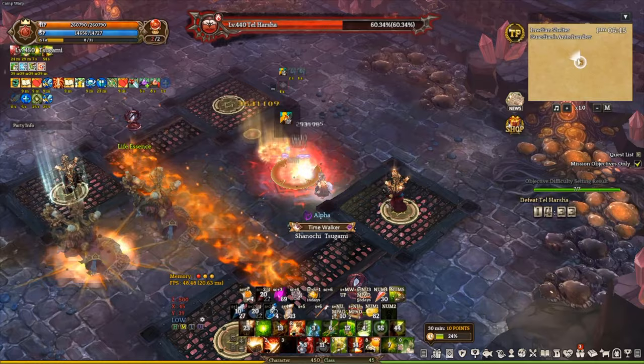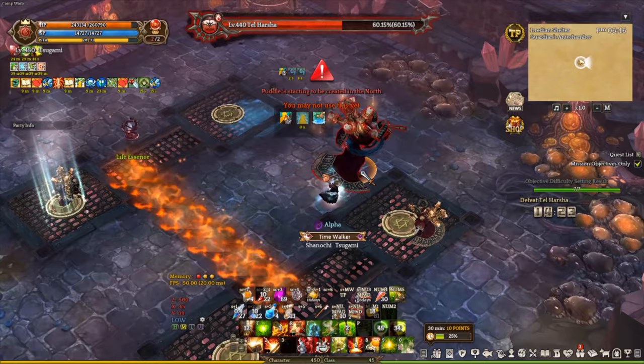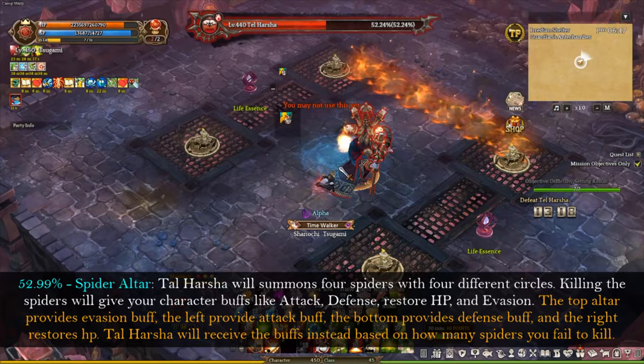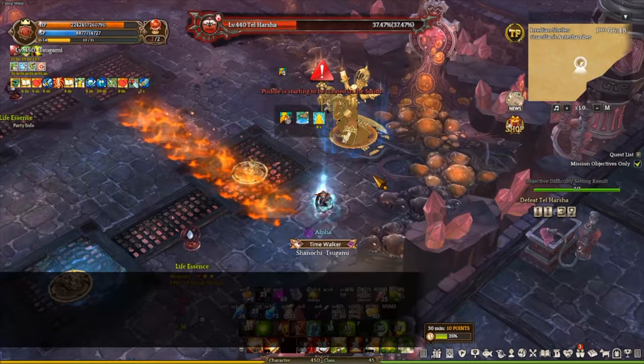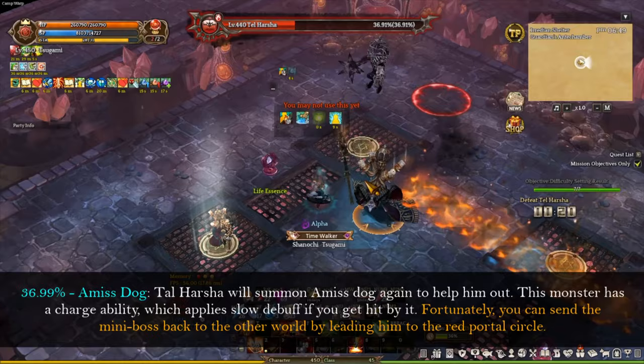Another thing I want to point out is that Tar Hashtag has two different teleport abilities — one that summons multiple illusions and jumps away, and another where he teleports toward you and does explosion damage. Not only does that explosion deal damage but it also knocks back your character as well. So keep that in mind when fighting Tar Hashtag. The spider altar will happen again at 52.99%. Once again, always go for the right spider if you think you could fail this mechanic, otherwise just kill all the spiders as much as you can.